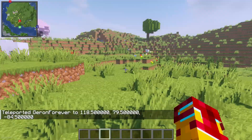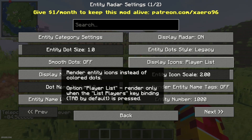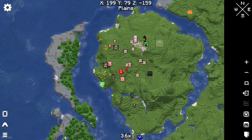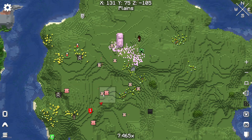In the normal version, you can go into entity radar settings and choose, for example, to see every type of living entity or another player and move around it. It is very useful, as you can see.